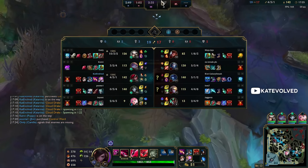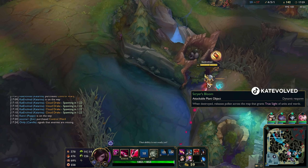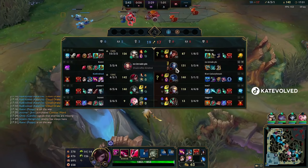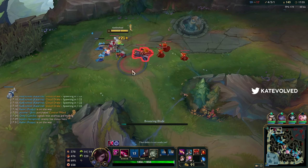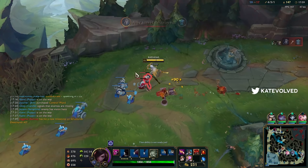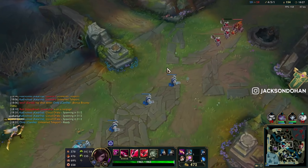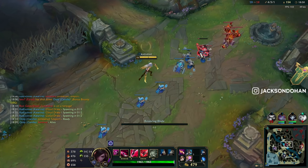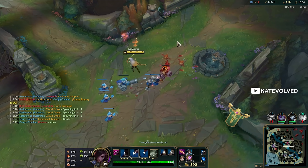We have 71 armor right now; gonna buy Cloth Armor, now we're at 87. When we buy an item that gives us 15 armor, we actually get 16 — how messed up is that? I can actually push out this top wave and then come down for dragon. I guess it's only Ability Haste — I keep thinking Cloud Dragon is like the old Cloud Dragon where you get ultimate haste. Their ults are so insane this game, each and every one of them.